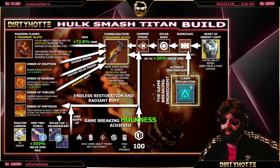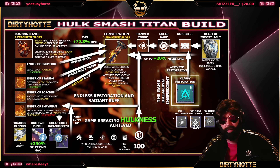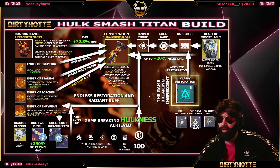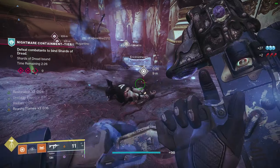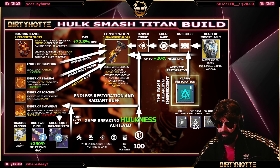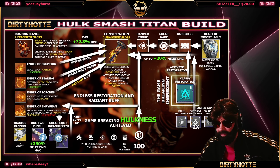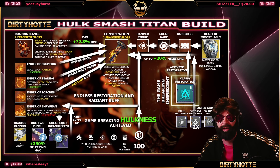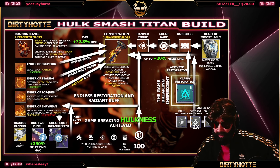For other mods with the Smashing Hulk Titan: I like to run Melee Wellmaker times one as a backup to get wells on demand. I also like to run double Explosive Wellmaker with Bountiful Wells — basically everything in the build, except maybe the Tractor Cannon, can make solar wells for you. With Bountiful Wells times two that's a lot of wells. Everything feeds into that rotation and buffs your Consecration.